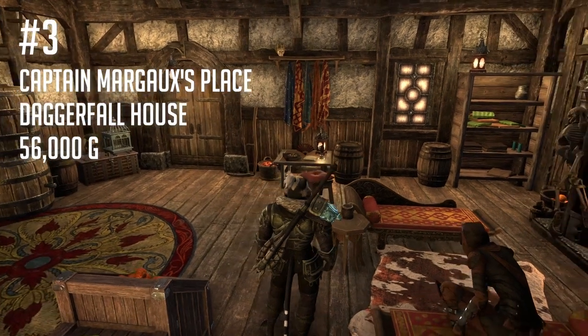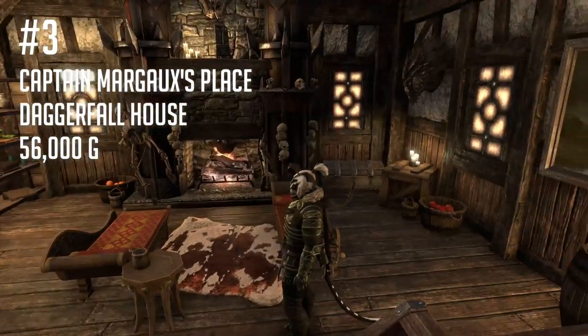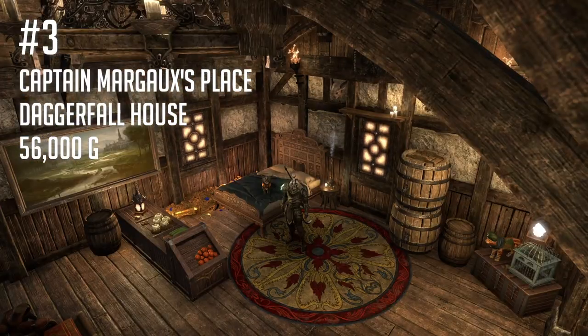The captain's house counts as a small home, so it's a little more expensive than the other two I've shown so far — at 56,000 gold this might be out of reach for a brand new player, but by the time you're pushing champion levels it should be within reach. This house gets bonus points for being so close to the banker, but it also suffers from having crafting stations split up across the city.